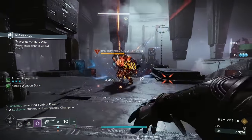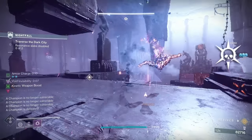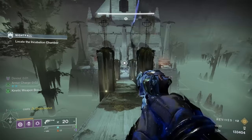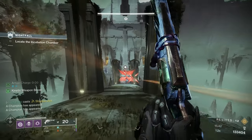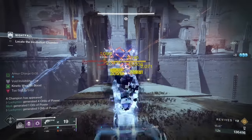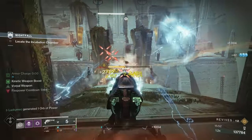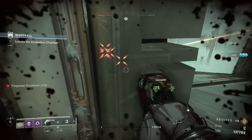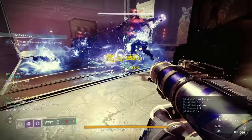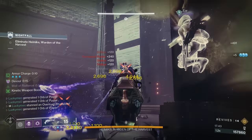I really like to pair this with a strong primary like Wish-Ender. Alternatively, you can bring a champion-stunning weapon that has either Thresh or Attrition Orbs for even more super energy. Since we have Devour, we use our grenades to refund all of our other abilities. For stats, I would stack Intellect as much as I can — I like to shoot for roughly 70 — while keeping Resilience at 100. Then I go for Discipline and Strength as much as possible after hitting those targets. This build excels as a GM build because of how often you can use your super, which really helps clear rooms of enemies and helps your team get back their supers to continue the cycle of super spam.